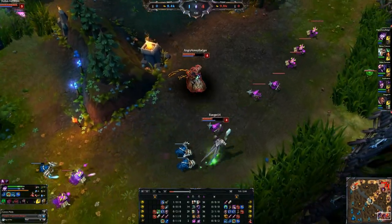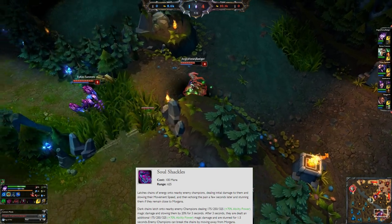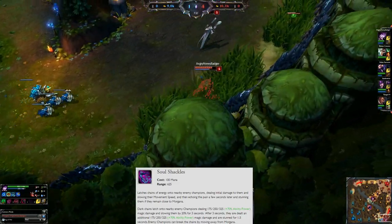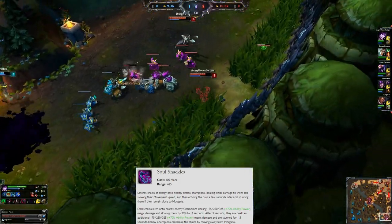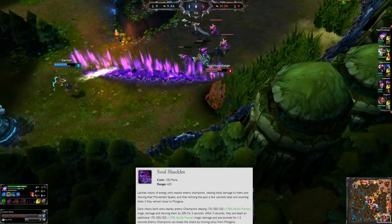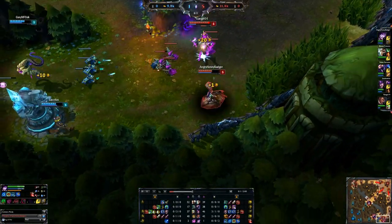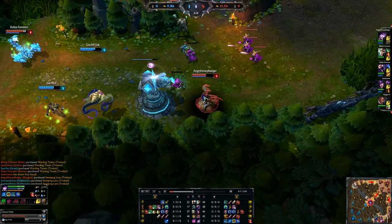At level 6, we put a point into our Soul Shackles — that is your ultimate. You deal magic damage to the enemy if you connect your Soul Shackles to them. It will slow them 20% for 3 seconds. If it goes off after those 3 seconds, you deal the full amount of damage and stun them for 1.5 seconds. You can use this for disengage and engagement. Max your Q first, then your E, then your W, with points into your ult at levels 6, 11, and 16.